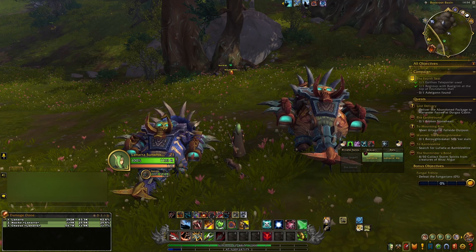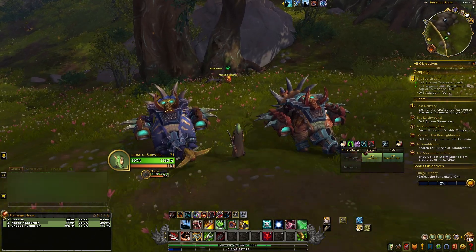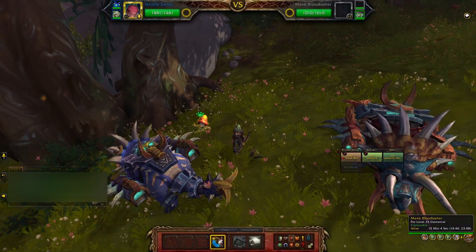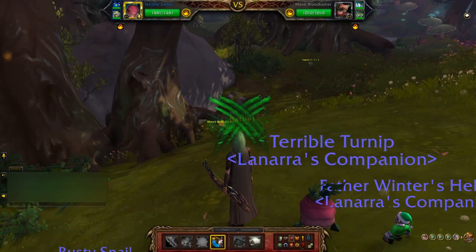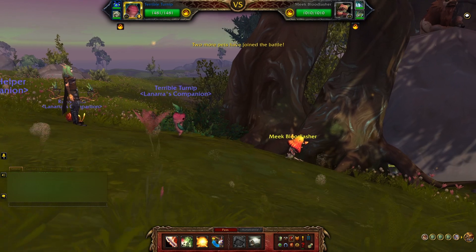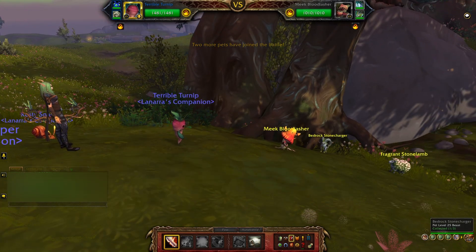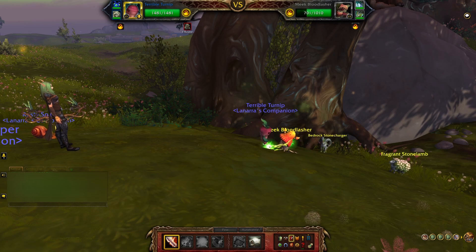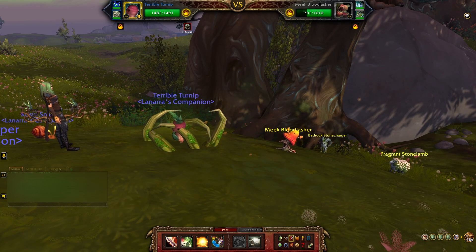I ended up finding mine in the Isle of Dorn, so once you find the battle pet you're after, go ahead and tame it. Business as usual — nothing special is required. I use my Terrible Turnip as always, just because it keeps me from dropping it below one health, and then Father Winter's Helper and my Rusty Snail, because they always get the job done.